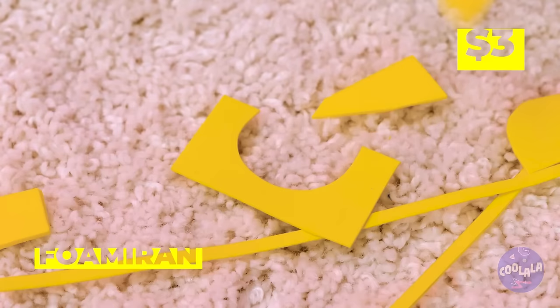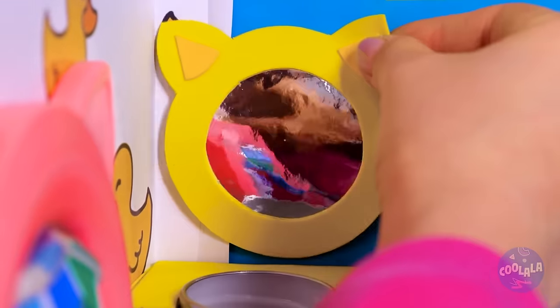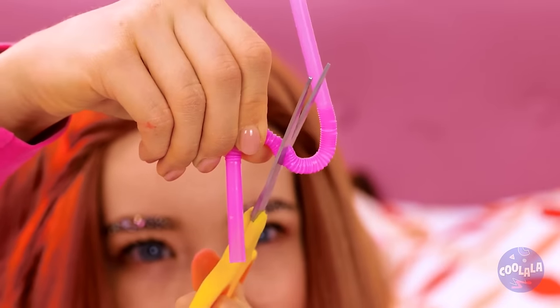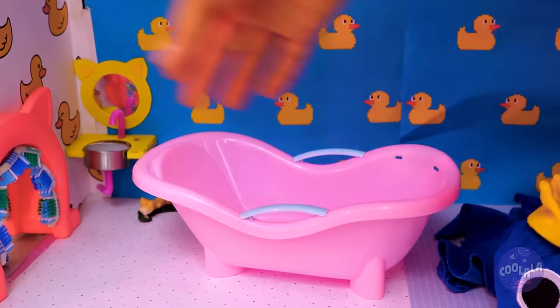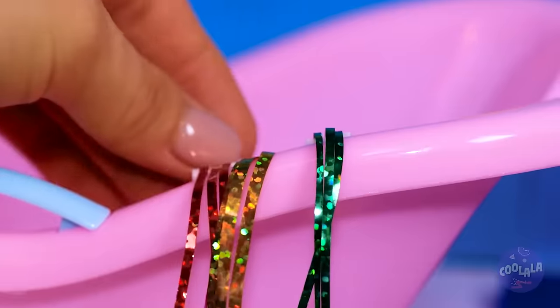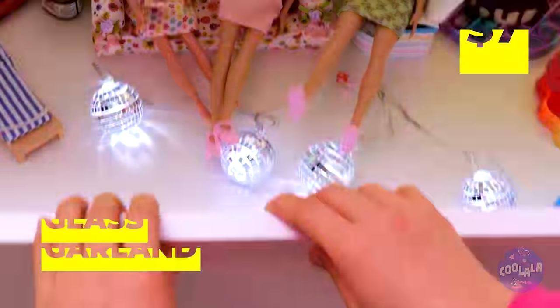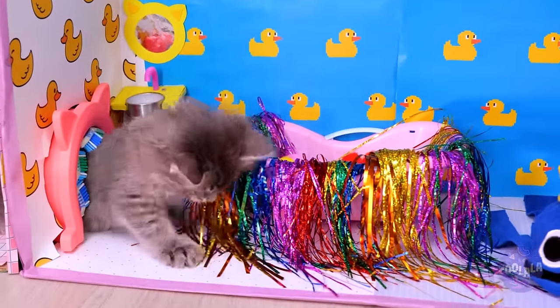Cut up some foam and cardboard — it's a tiny sink, complete with a tiny mirror! We can even cut up a straw to make a faucet. Add a dial, and what's a bathroom without a bath? Is that rain tinsel? This tub could use some tinsel and pom-poms — after all, cats don't really do water! Time to see if our kitten likes his new water closet. Probably should powder his nose while we're here!